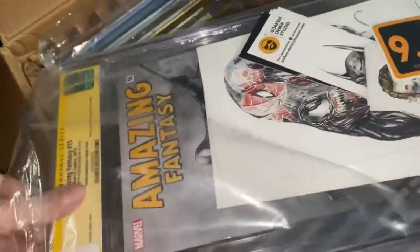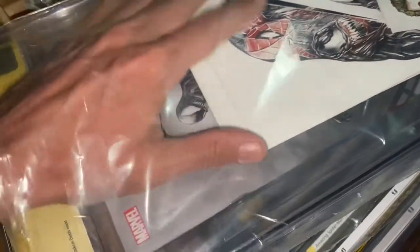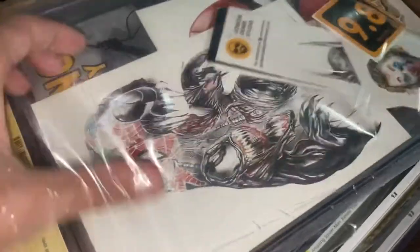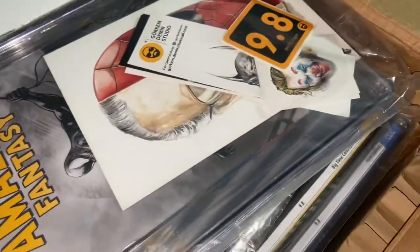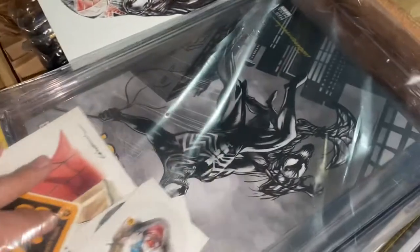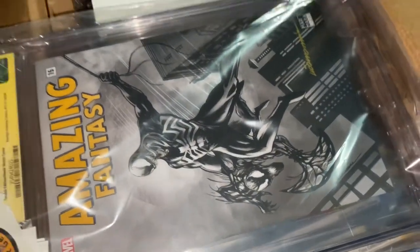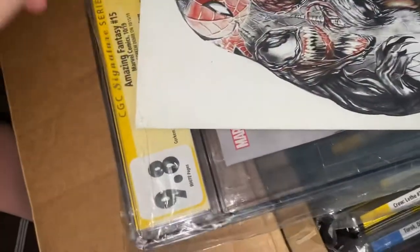Amazing Fantasy 15. I have two of these and these are the Turkish reprints. I really like this cover and the artist included other things with the purchase. You got Venom carrying Carnage. I still don't know that much about this print run, but I know it's from — they're called a Turkish variant.